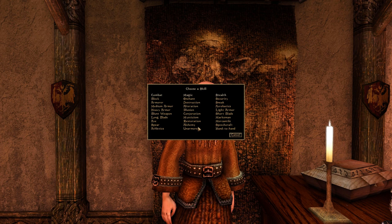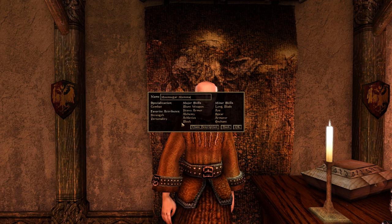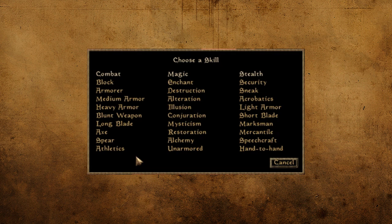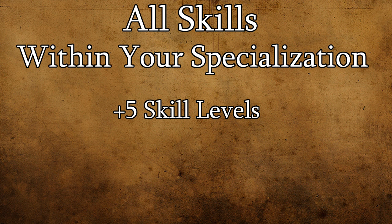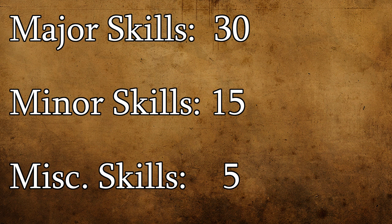Now let's define what your specialization does for you. Every skill in the game is classified as either stealth, magic, or combat. When you choose a specialization, you add even more benefits to skills classified under it — it doesn't matter if they're major, minor, or miscellaneous. All skills associated with your specialization receive five bonus skill points and have 80% of the normal experience required, meaning they level 20% faster. These bonus points and the experience bonus are all on top of existing bonuses, so things can get pretty powerful.